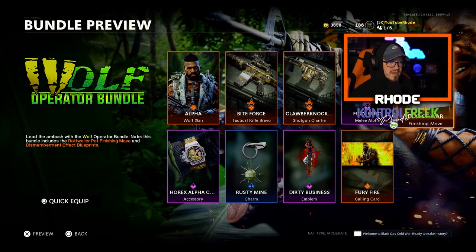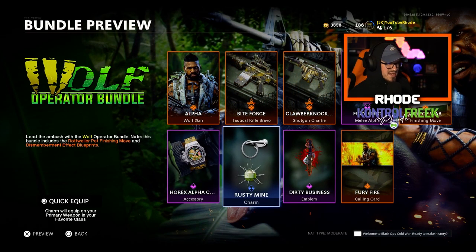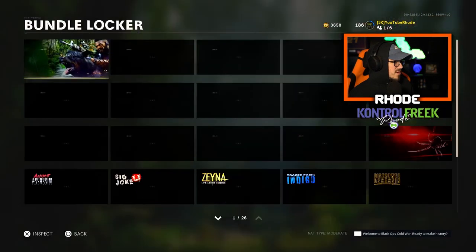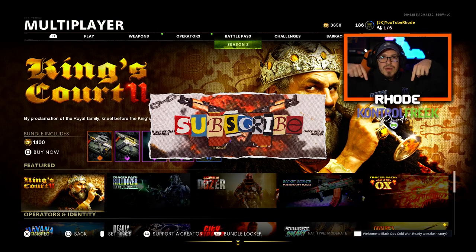We also have the Fury Fang melee weapon, the Dog of War finishing move, and the calling card. Then there's the Horrocks Alpha watch, the Rusty Mind charm, the Dirty Business emblem, and the Fury Fire calling card. That's everything in the wolf operator bundle.